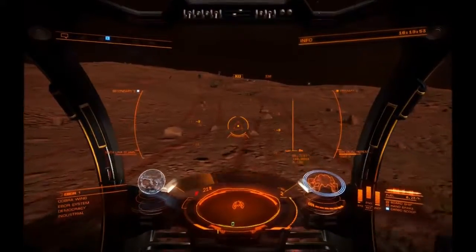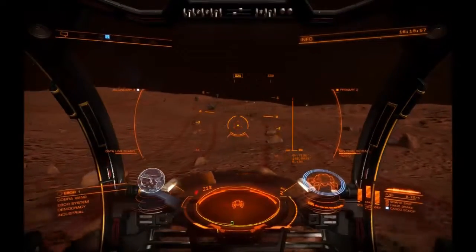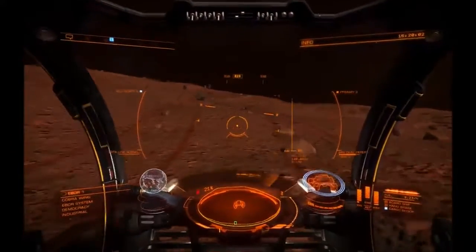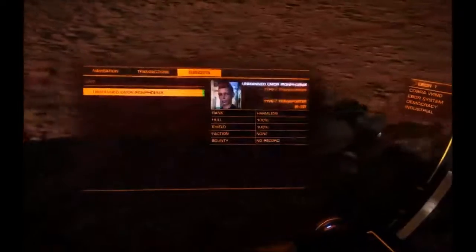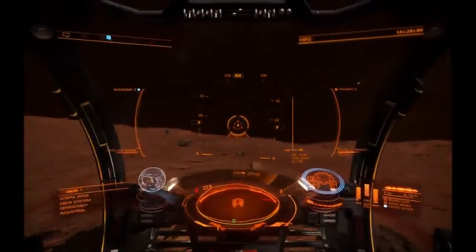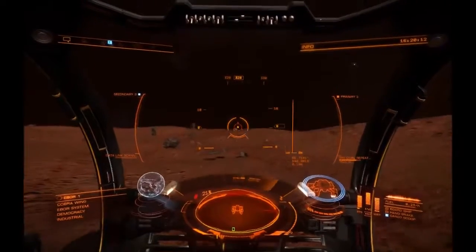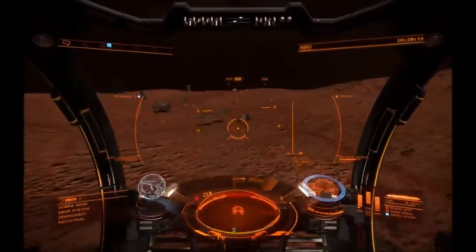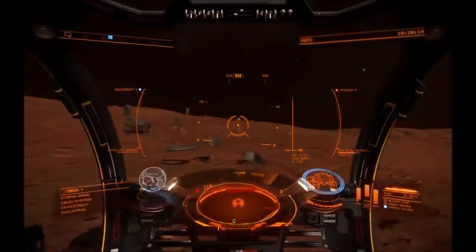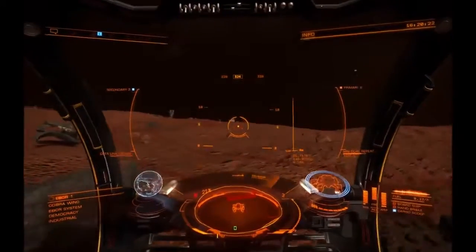Then we have larger objects over here, which are sort of midway up on the radar. These are going to be things like canisters, skimmer sites, small geological survey items, and also data points, which will grant you credits that you can then redeem in Empire, Federation, or independent space — it will tell you where you can redeem those.